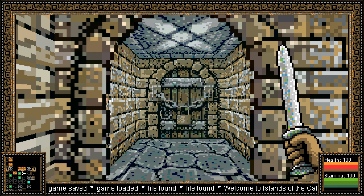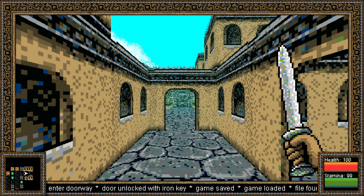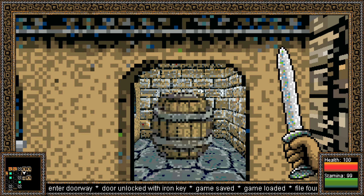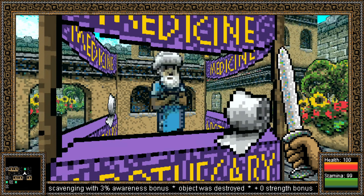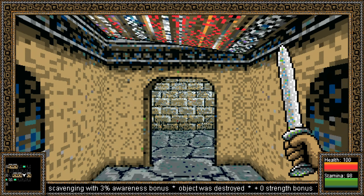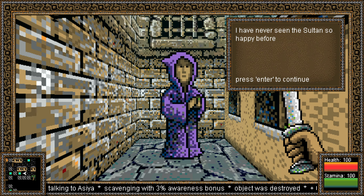Hi there folks, and welcome back once more to Let's Play Islands of the Caliph. Today we unlocked the door and walked through it. We broke a barrel. We have access to a medicine vendor here now. I've never seen the Sultan so happy before.